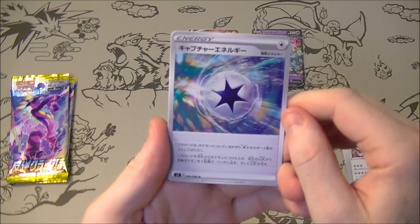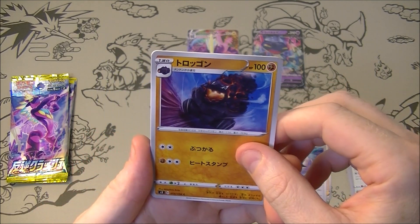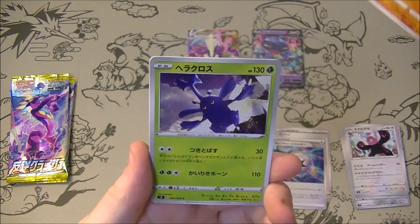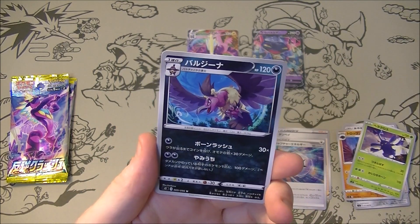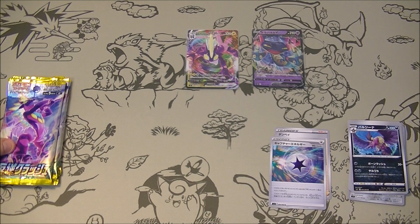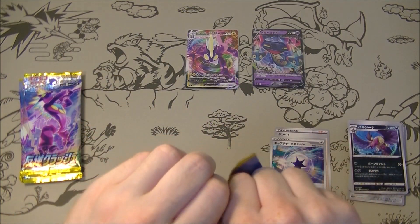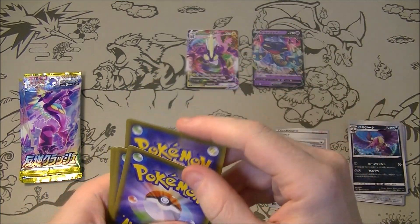We got Capture Energy — that's good actually. Very nice, we'll take that. That's a terrifying looking thing if it was coming towards you. No Scoop Up Net yet, no Boss. What are we, halfway through? Still got five to go. We've had some pretty good luck so far. But let's be greedy and ask for something really nice today.